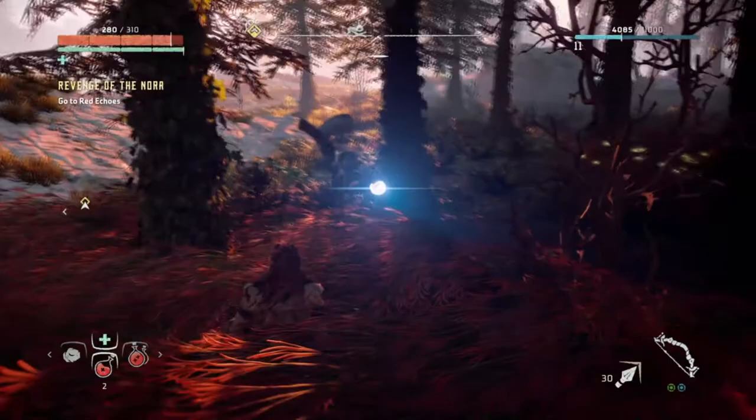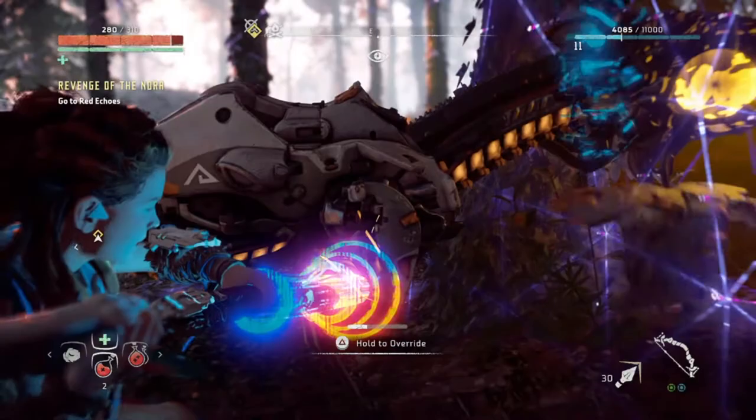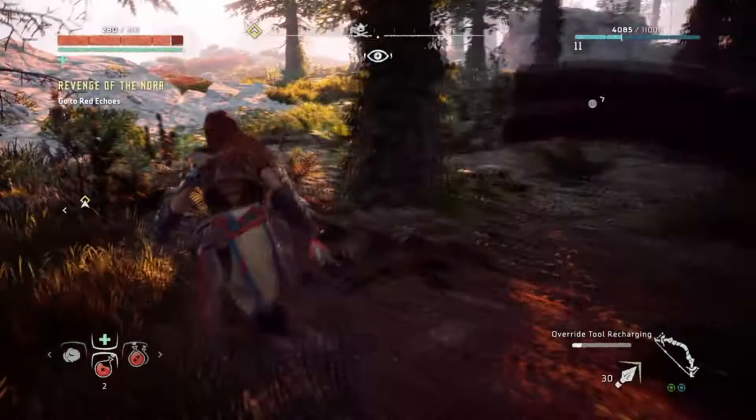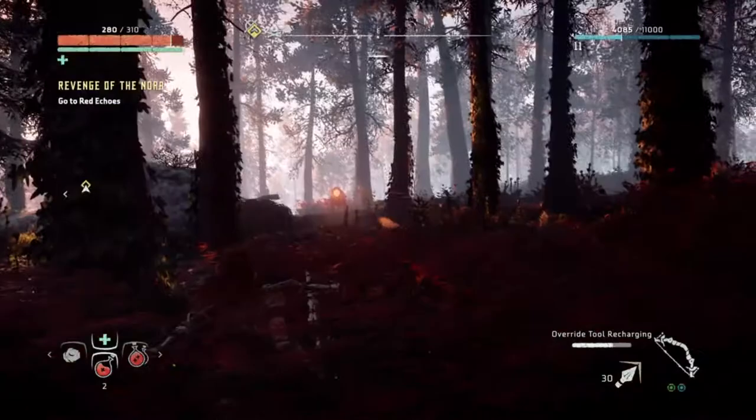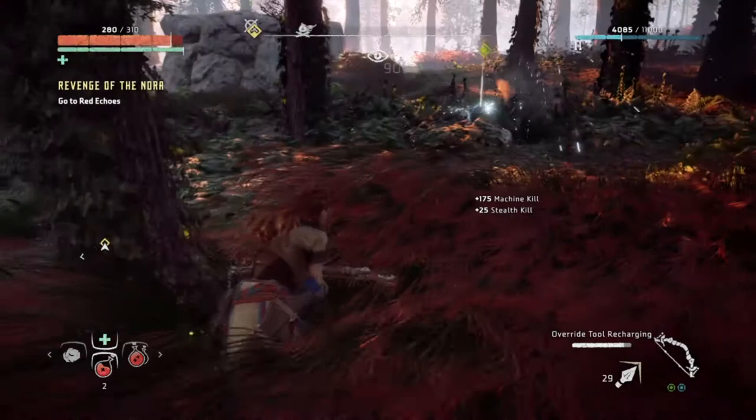There's a watcher there who's trying to spot us. And this is one of the cool mechanics — Override. It has different effects on different machines, but the general gist of it is you make them not be bad guys anymore. What I've done to that watcher is he's basically on our team now. You can only do it when you're in a stealthy mode, but he'll fight with us and keep a lookout for enemies. But I accidentally alerted that dude, so I had to shoot him in his eyeball, sadly.